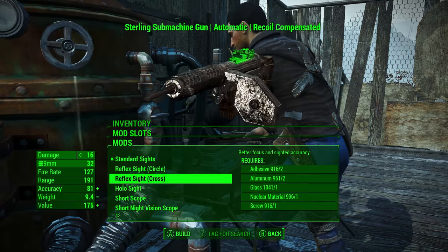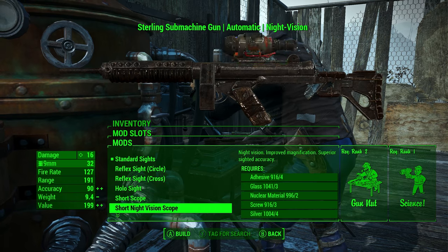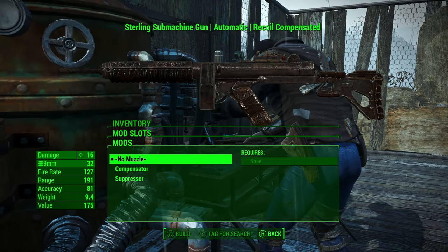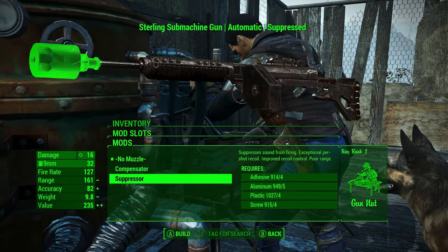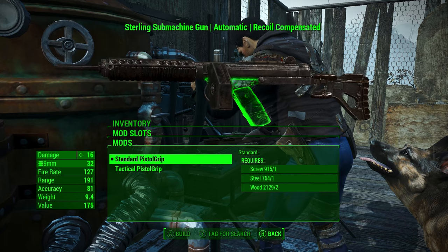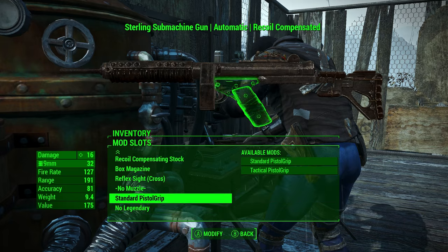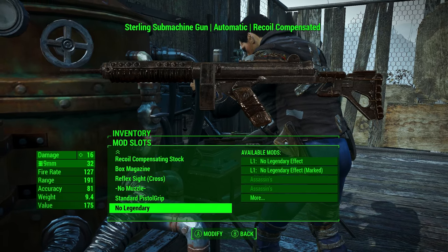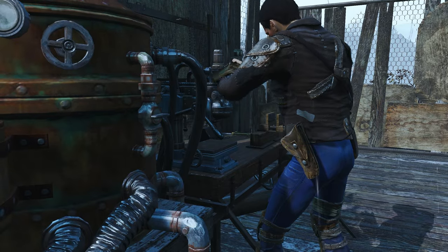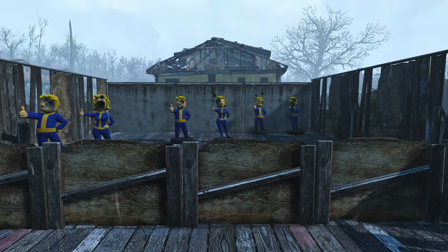You can give it a box magazine, which is kind of interesting and very unique. For sights you can give it a reflex cross sight — I'm kind of interested in that one, let's go with that. For the muzzle you can give it a compensator and a suppressor, which is a very unique looking suppressor. You can also change the pistol grip to a tactical pistol grip. The legendary one is not part of this mod — that's part of another mod I have.